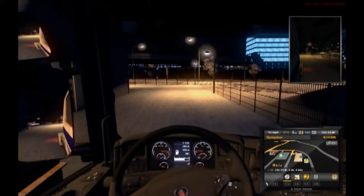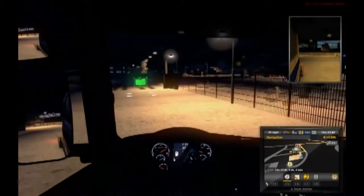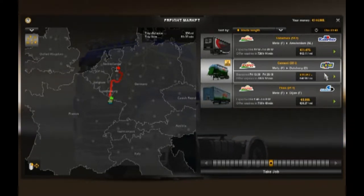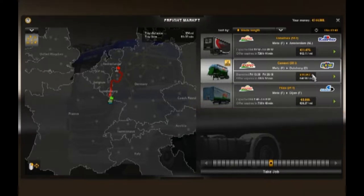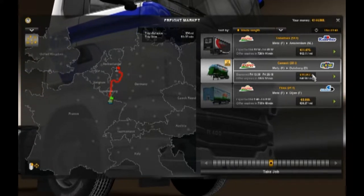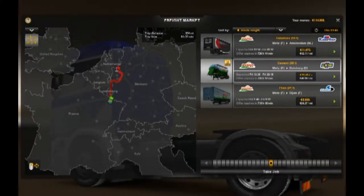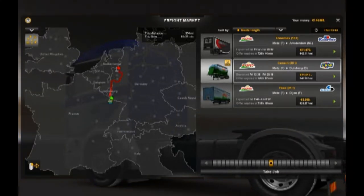We are heading over somewhere — GPS will tell us where we are going in a minute. Oh yes, we were already there. We are going to be taking this cement right here to Duisburg. I think that's the name of it. If you've watched the previous videos, you guys already know I'm terrible at pronouncing these European names. But looking at this, it's 11,000 Euro, so this will be profitable. That's 25 tons of cement.